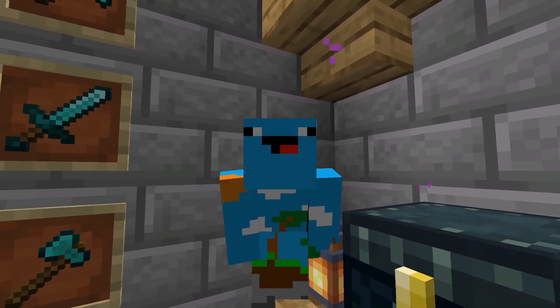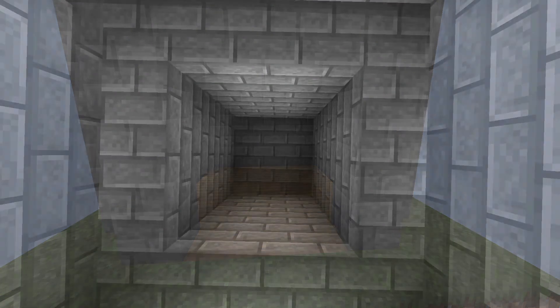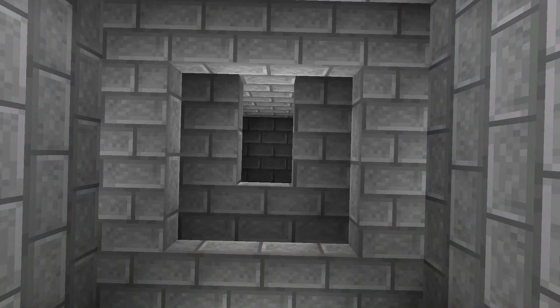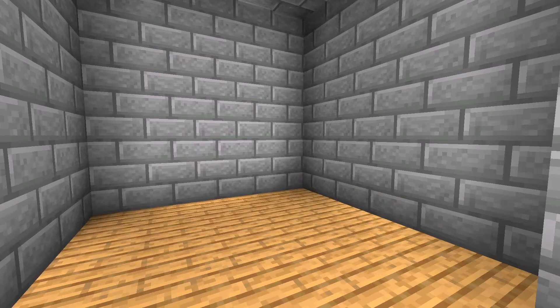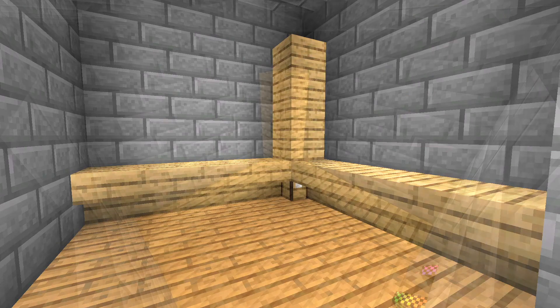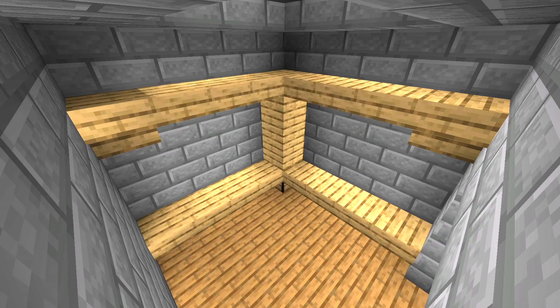And now for the interior. Start off by replacing the ground with spruce planks. Now add in the ground of the second floor by placing stone brick slabs here. Next, place a crafting table in this corner and place upside down oak stairs along this wall and this wall. Place 3 oak planks on top of the crafting table. Place upside down oak stairs here and here. Now complete the top shelf by placing oak slabs like so.